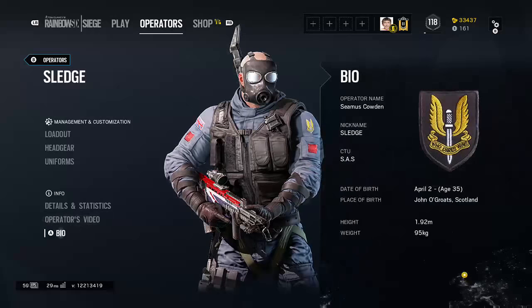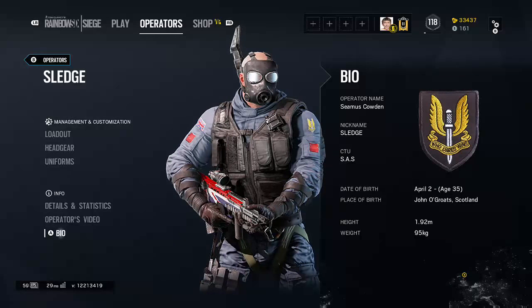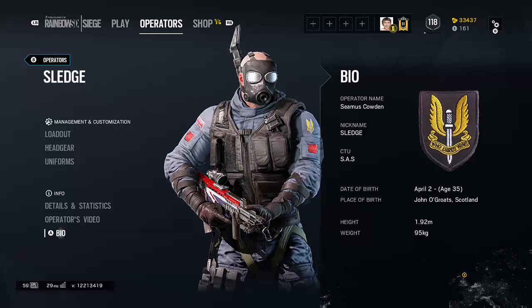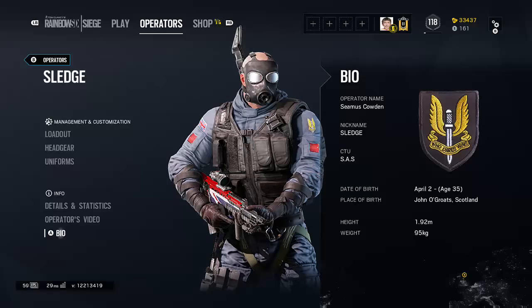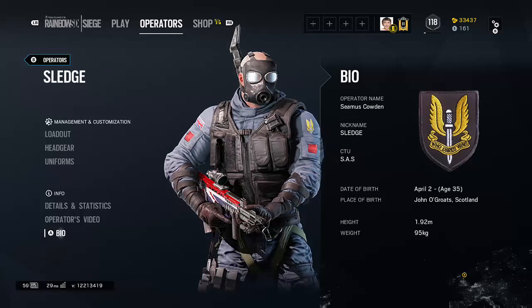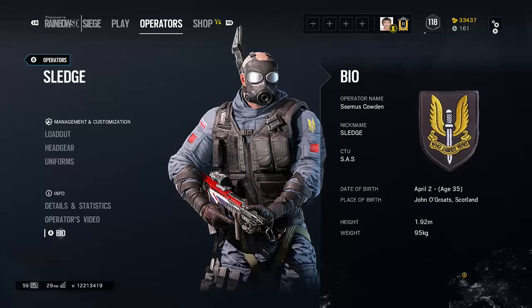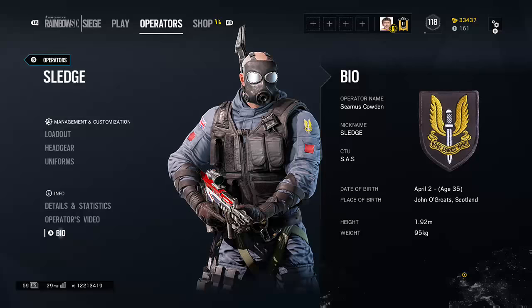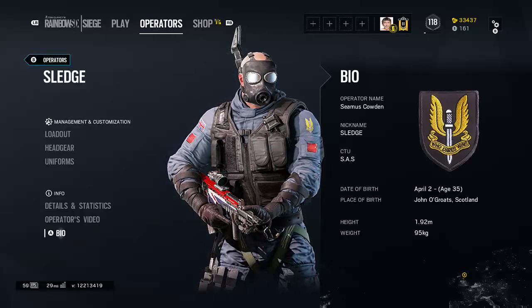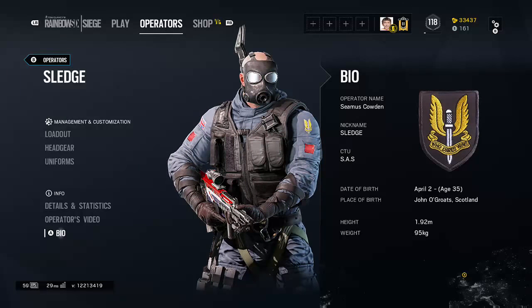And that is Sledge for you guys. A lot of people don't even like to play him because he's bald. The bio: Operation Aim, Seamus Cowden. His nickname is Sledge, and he's part of the SAS. His date of birth: April 2nd, age 35. He was born in John O'Groats, Scotland. His height is 1.92 meters, his weight is 95 kilograms. A little fact: when he was growing up in Scotland, his brother Thomas was stabbed by a blade — which you can see on his patch — 'Who Dares Wins.'